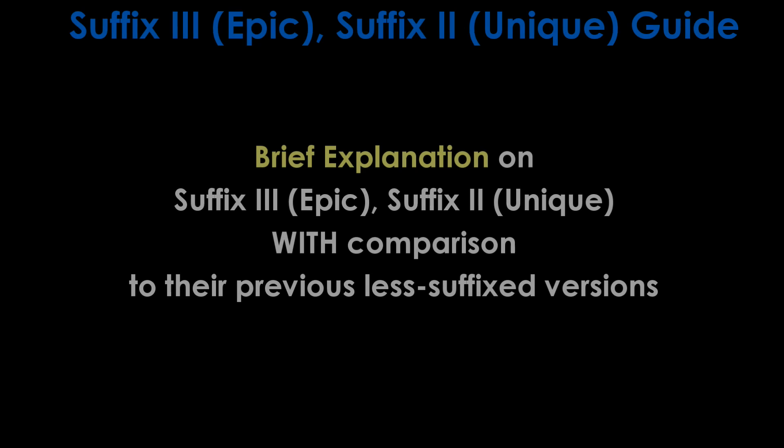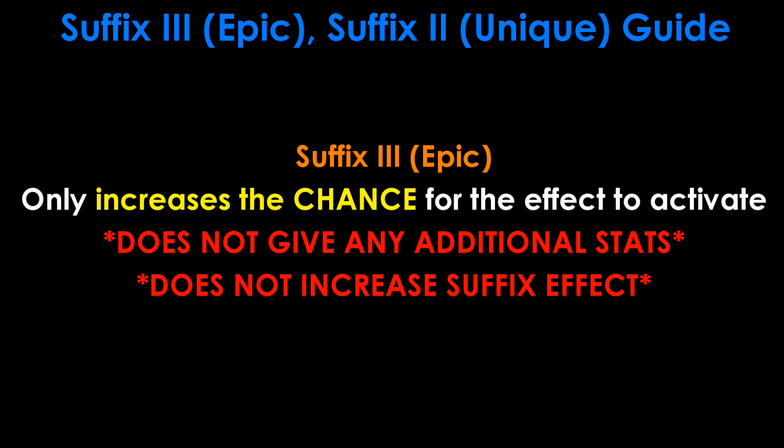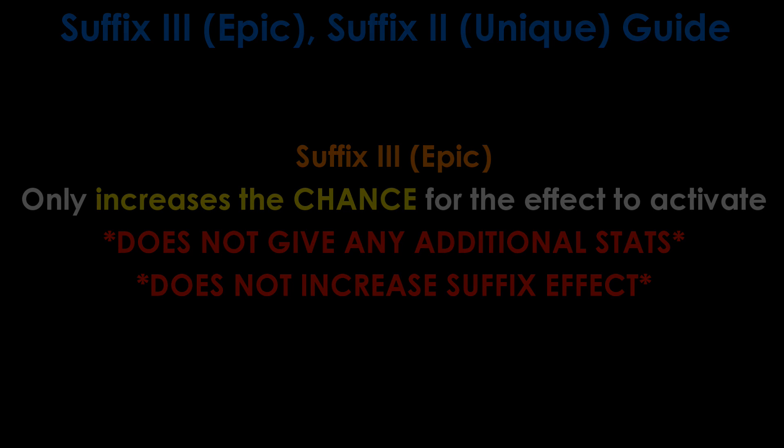So what does Suffix 3 equipment actually do for you? Suffix 3 does not give you any additional stat bonuses like Suffix 2. What it essentially does is increase the chance for the Suffix Effect to proc. It does not increase the effect of the Suffix — only the chance to proc is increased. Refer to the screenshots for both the armour and weapon comparisons to see what I mean.